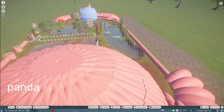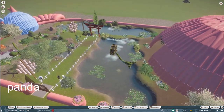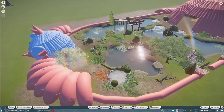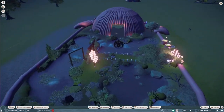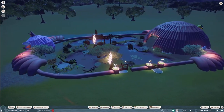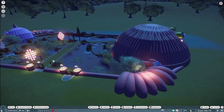Our next piece was made by Panda, and they call this Flamingo Habitat. You can bring this into your zoo for right around $16,000. A truly fun piece — thank you so much, Panda, for sharing with us.